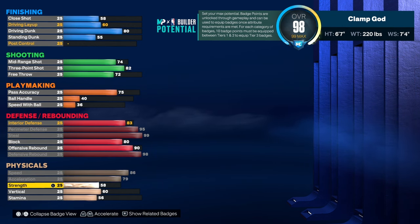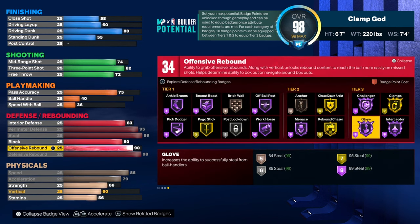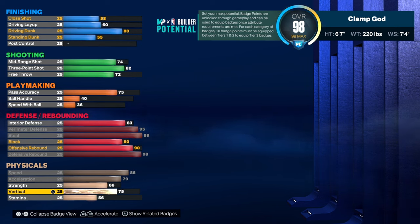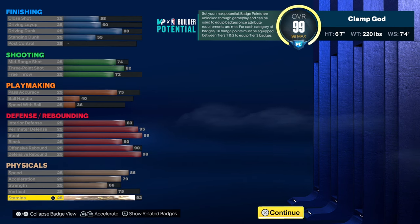Max out your speed. Strength is going to be at 66. If somebody stronger than you is guarding you, you got Glove - if he bumps into you, you rip him, easily. If you haven't watched Brother Jones' build, he's the reason why I made this build and I started grinding it because I saw how OP Glove looked. It looks crazy. And boom, that's the build.